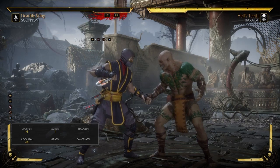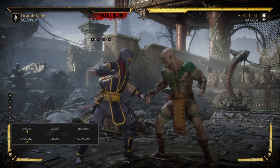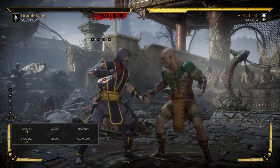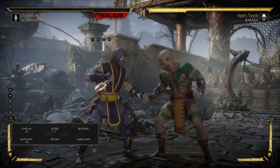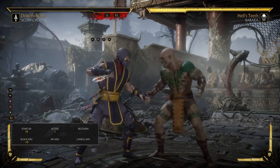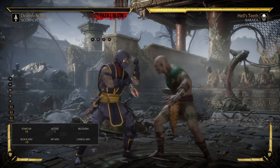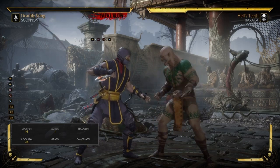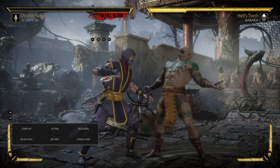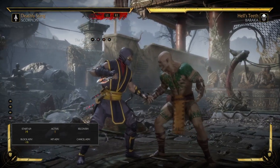Not only that, Scorpion can use this for a stagger string. So at some point in the middle of the match, you might be able to flawless block his back one constantly when he throws it out. And if you see that you flawless blocked it, you don't need to use your up two or your up three — you can literally just punish him directly, just like a regular block punish. So if you manage to flawless block Scorpion in the middle of this when he does it, then you pretty much have a free punish.